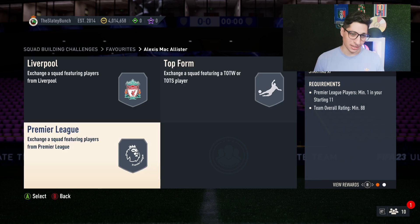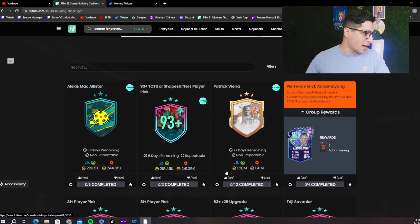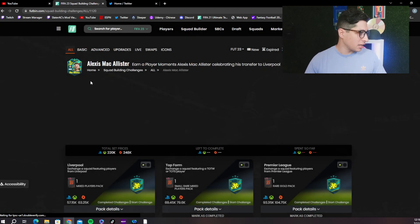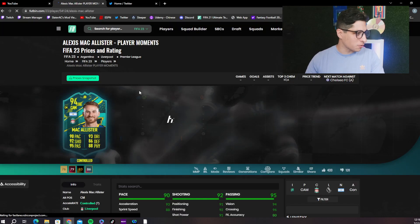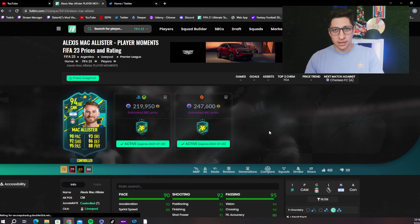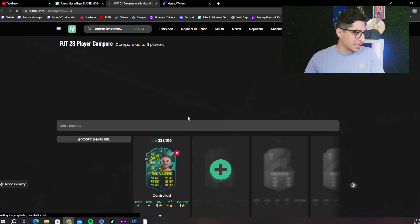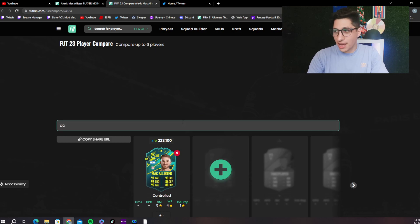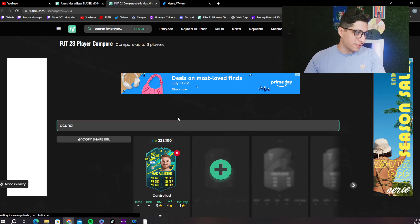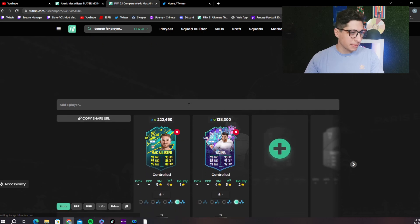86, 87, 88. I'm going to tell you a thousand percent right now that this card is not as good a value as Acuna is. He'll probably get a lot — he's not super overpriced. The community likes it; he's a Prem player, a Liverpool player, a new SBC transfer with nice stats. He's not crazy expensive. I get the idea. But if we're talking about value, that's all I care about on these videos, and Marcus Acuna is significantly better value.